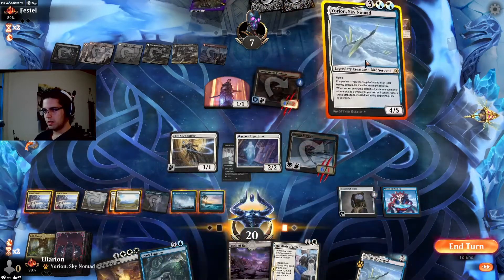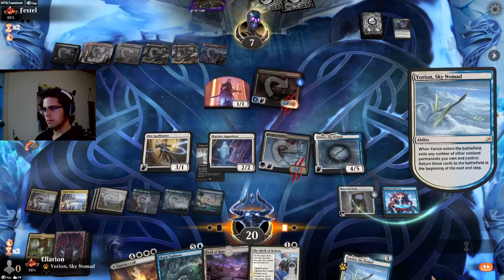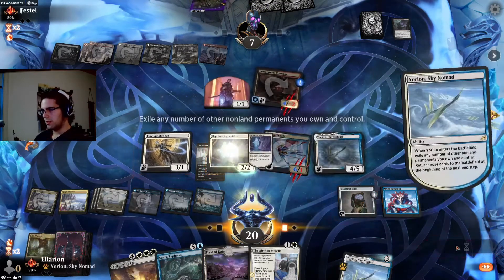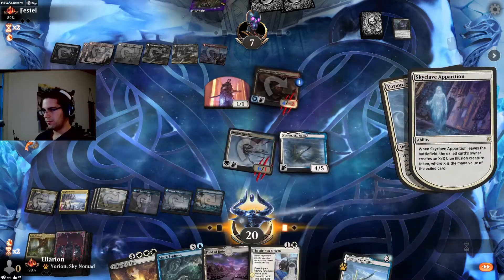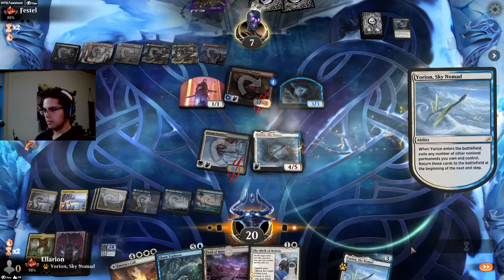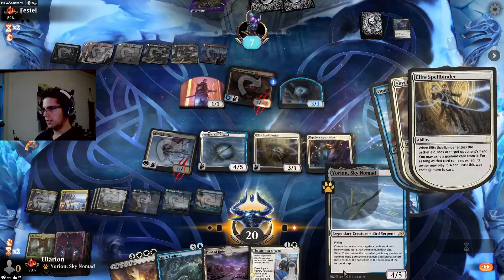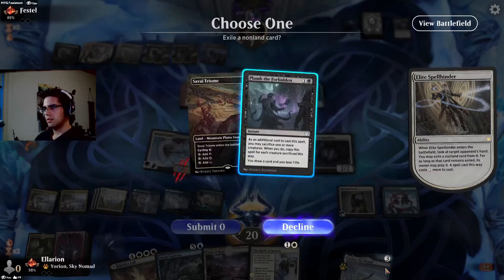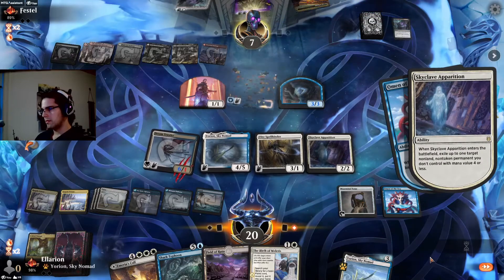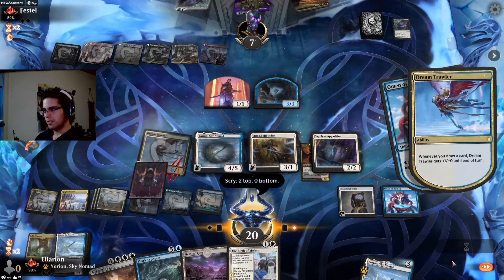We go back up to 20. Let's just Yorian. From 20, I don't think we need to worry about our life total — we can get the cards from the Tome. This will target the Predator. See if they have anything juicy in their hands — might as well make them pay more for that. Those are powerful cards.